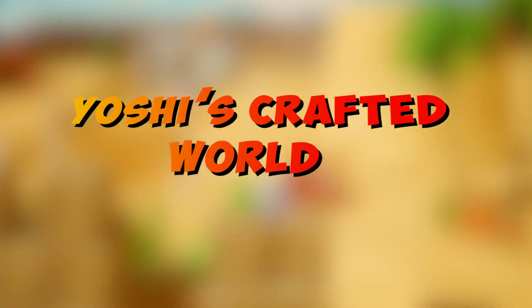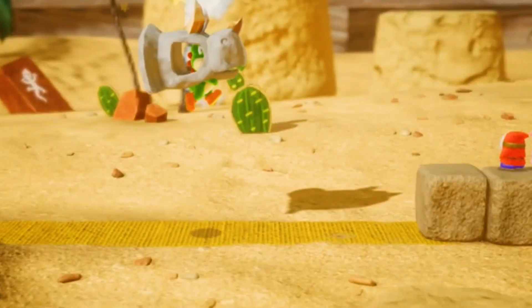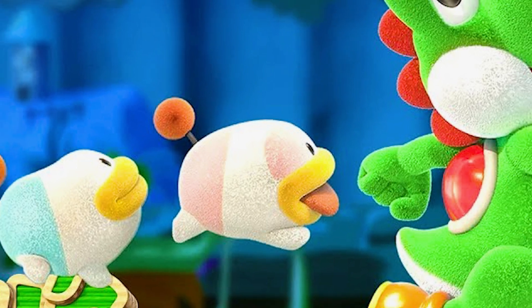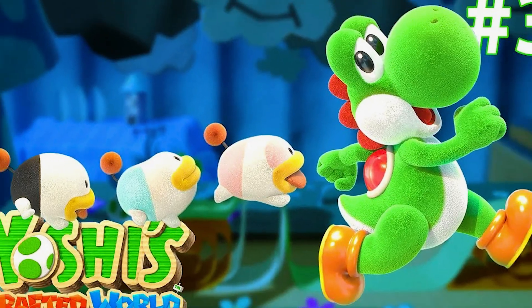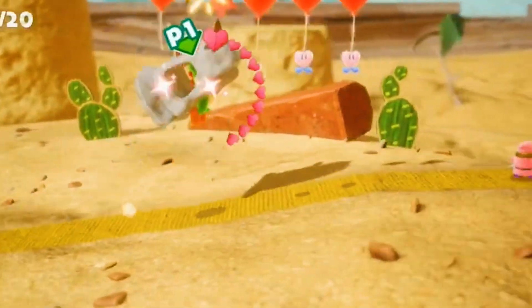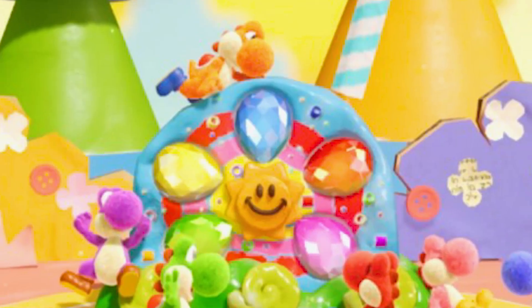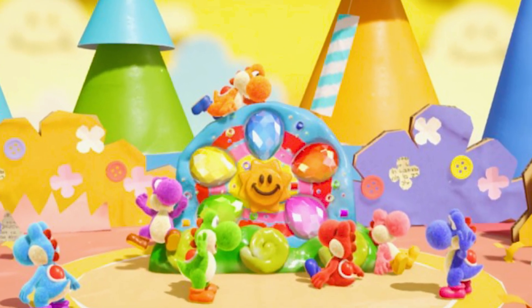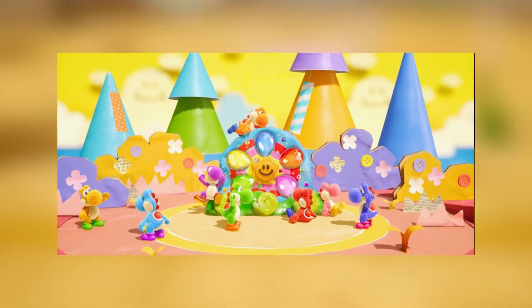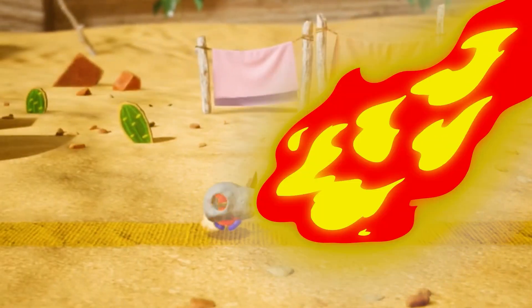Yoshi's Crafted World. While it may be a stretch, Yoshi is everyone's favorite dinosaur, right? It's only right that he be included on the list. While we might have chosen Yoshi's more well-known appearance in Super Mario World 2: Yoshi's Island, Yoshi's Crafted World is much easier to track down these days. It has a lovely cardboard style that makes each environment appear attractive and distinct. There are many things to do — you can spend your time exploring, collecting trinkets, and finishing the major quest stages.